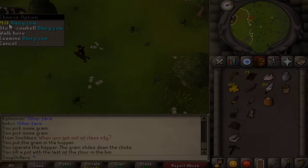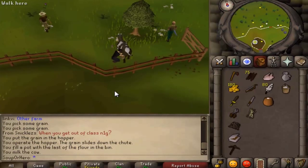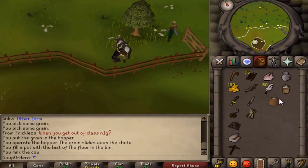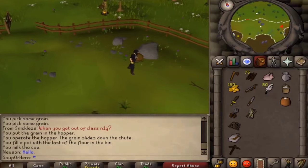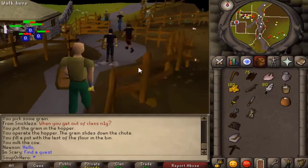Today I have a quick guide on some quests to do when starting off in deadman mode. These quests have absolutely no prior quest requirements and require little to no skills or items needed. There are many other very useful quests in the game that can help you when starting out, but these are five that I chose that I found can be very useful when you're first starting out.